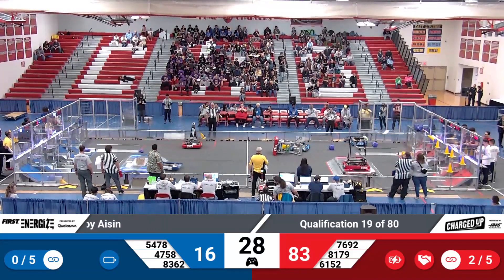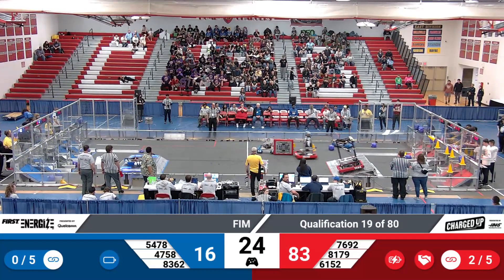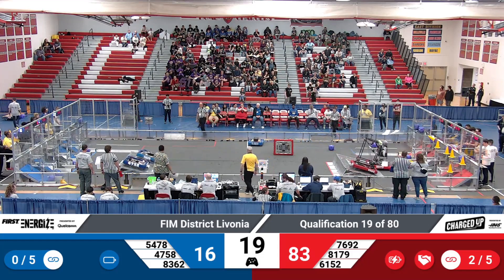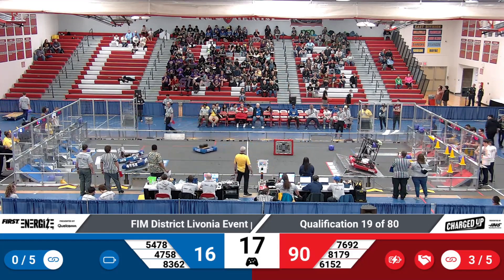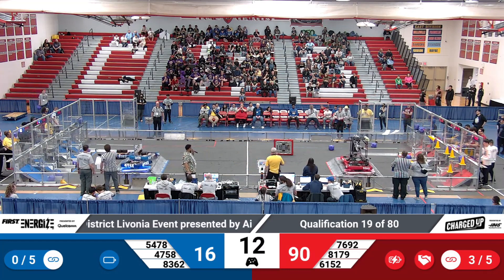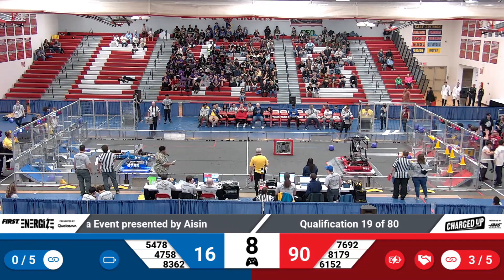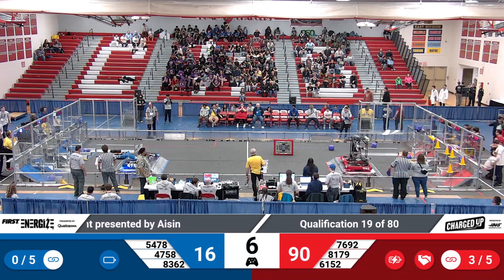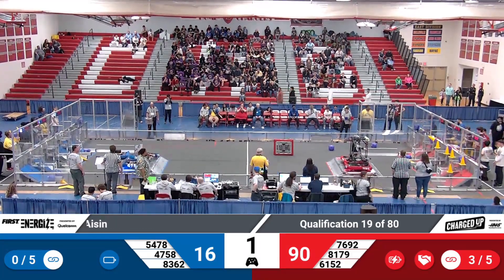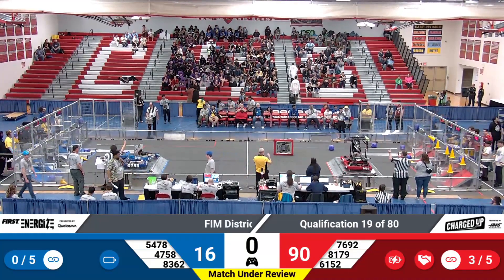We have 30 seconds left. 47, 58. Robo Blazers are up on the charge station for blue, scooting over to the side. 54, 78. Persian Doughbots attempting to get up on the charge station. We have the Robo Falcons and the Beach Bums — they are docked and engaged for red. Persian Doughbots and the Robo Blazers are docked and engaged for blue with five seconds left. Three, two, one, and that is qualification match number 19 here on the Ayshin Field.